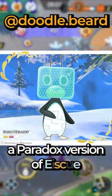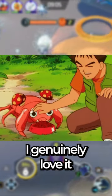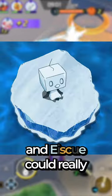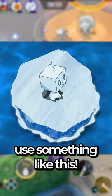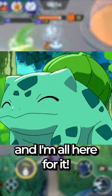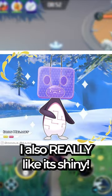Another great one is Iron Helmet, a Paradox version of Ice Cube. I genuinely love it when alternate forms turn bad Pokémon into usable ones — and Ice Cube could really use something like this. Turning Ice Cube's Ice Face into a hologram is such a cool idea, and I'm all here for it. I also really like its shiny.